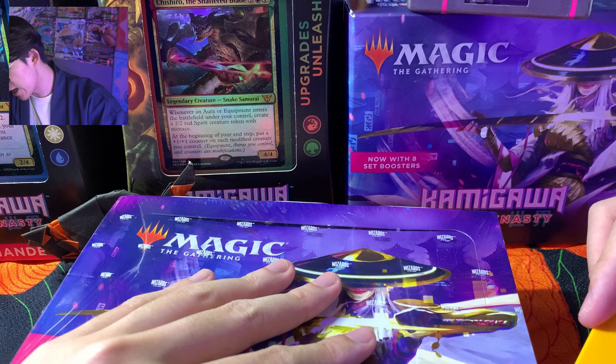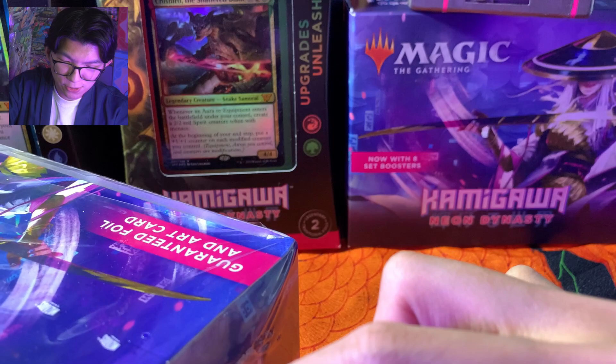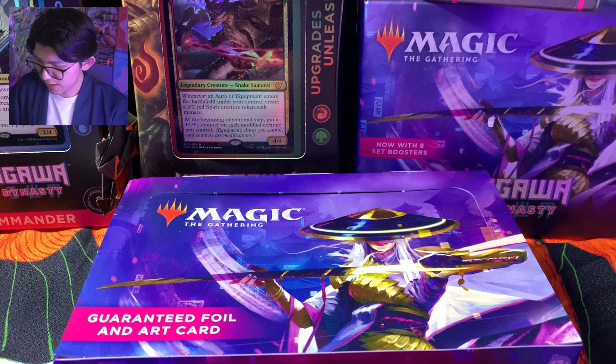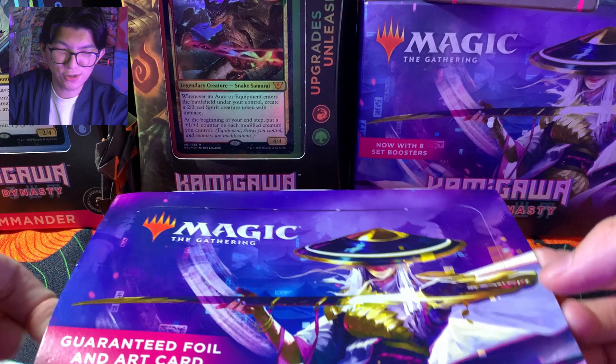Ini sambil aku buka sambil aku cerita dikit tentang Kamigawa ya. Kamigawa ini adalah salah satu plane — atau multiverse — salah satu dunia yang ada di cerita Magic the Gathering yang temanya adalah kejepangan. Kamigawa Neon Dynasty ini ceritanya kurang lebih sekitar 1300 tahun setelah Kamigawa pertama, jadinya memang temanya udah jadi futuristik — udah jadi modern kayak Neon Japan gitu. Dan langsung aja kita buka set boosternya.